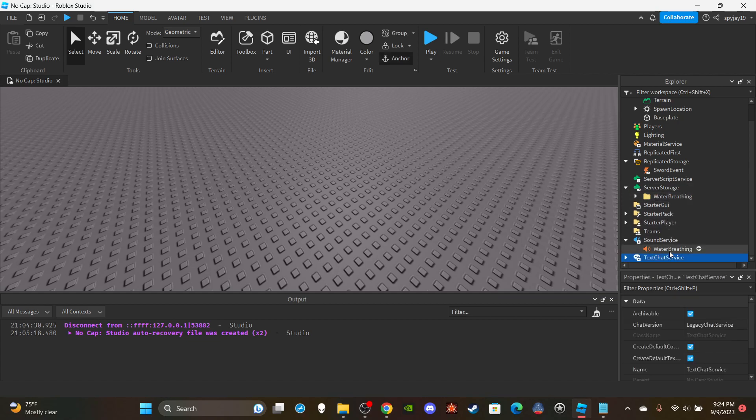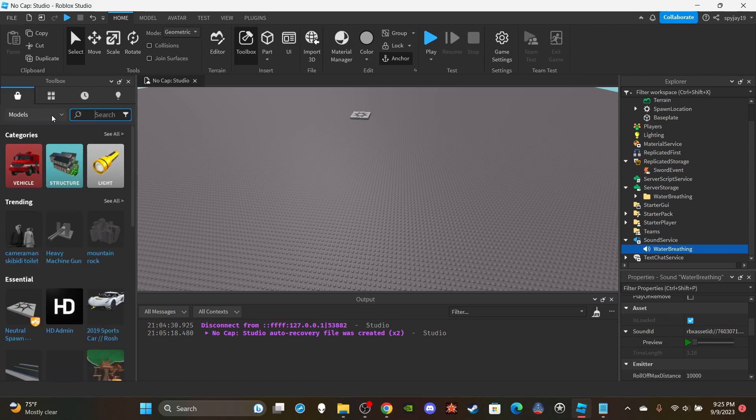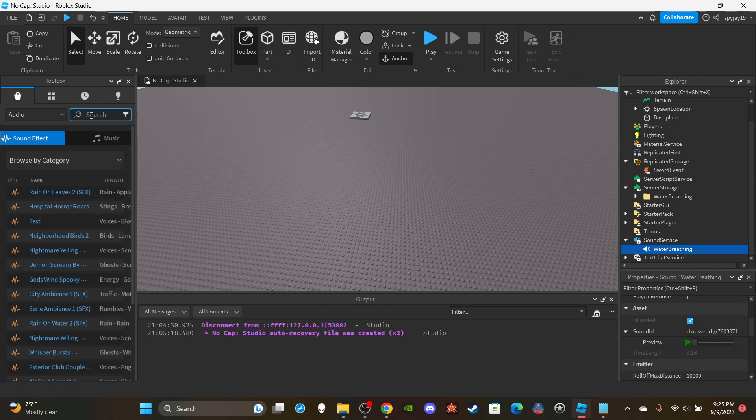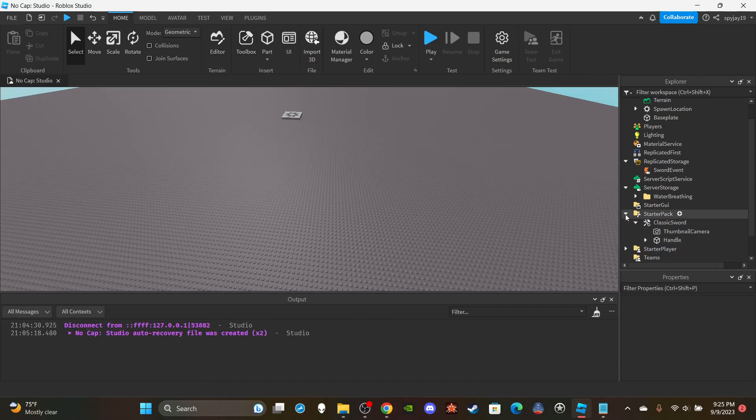Of course I have a sound effect for water breathing — kind of like a water slash sound. You can get sounds from the Toolbox: go to Audio and just type 'water breathing.' You can see a bunch come up — grab the ID, insert the sound into Sound Service, and you're good.